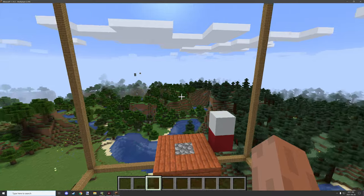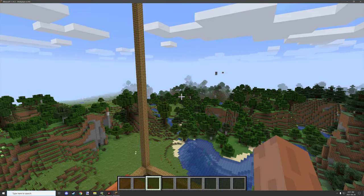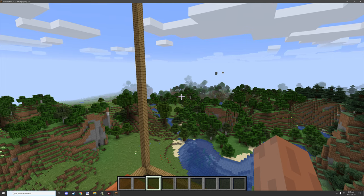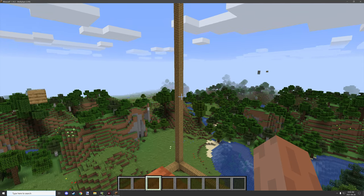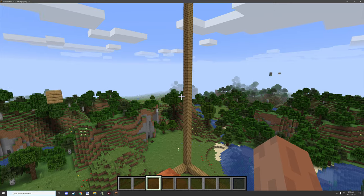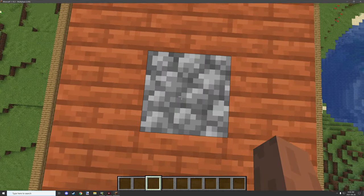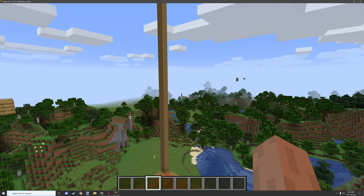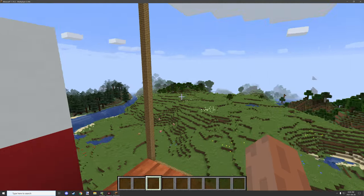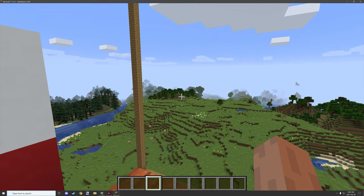Hello guys and welcome back to another mCreator tutorial. Before I get started I just want to apologize if you hear a fan in the background — I have my fan on and Canada has issued an environmental warning for extreme heat, supposed to get up to 43 Celsius today. I have all the curtains closed and AC on but it's not really great. 30 degrees sure it'll cool down the place but not 43. Sorry for the noise.